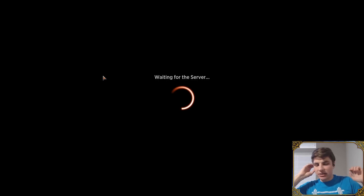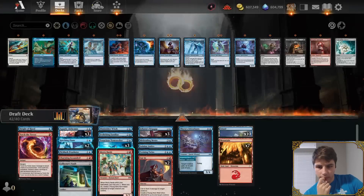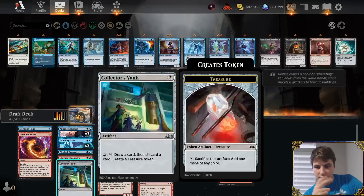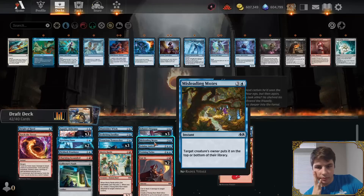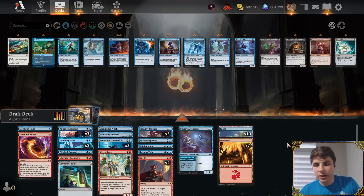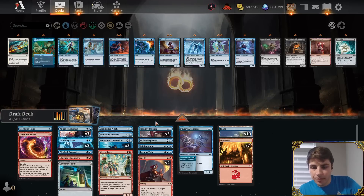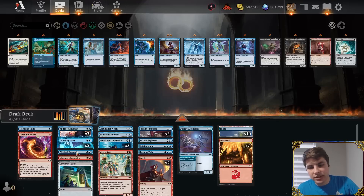We don't actually have that many things that work with bargain. Our Young Hero roll is really good with our bargaining, and we have five cards that work with bargain plus a bunch of bargain cards. We'll see how it works out. This is a pretty good combo: you bargain, sacrifice something, get Cut In, then sacrifice the Young Hero token on that again.